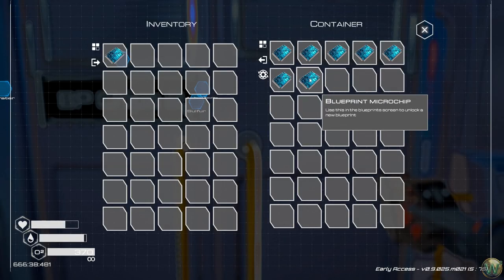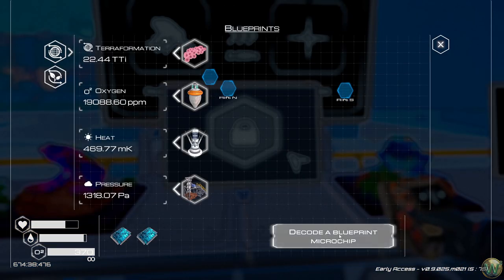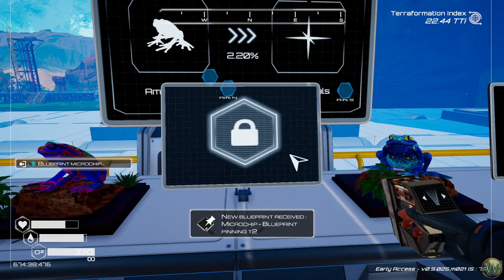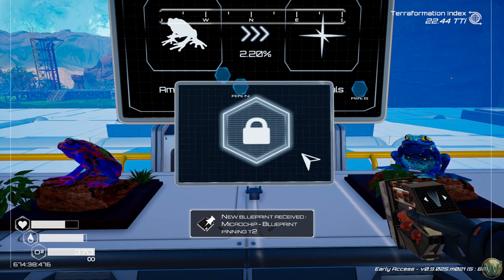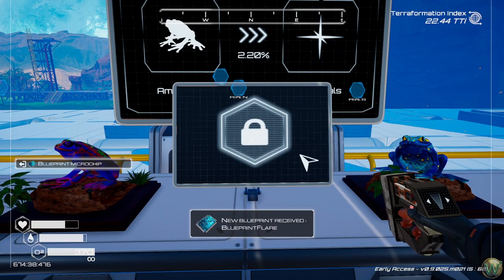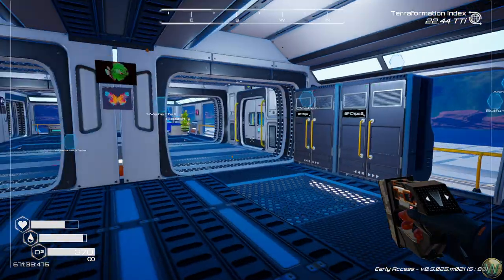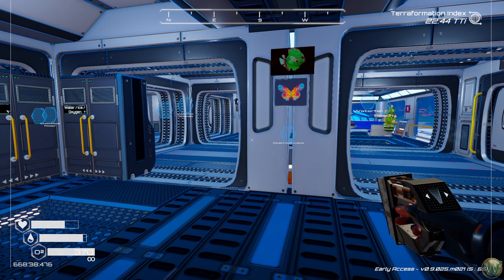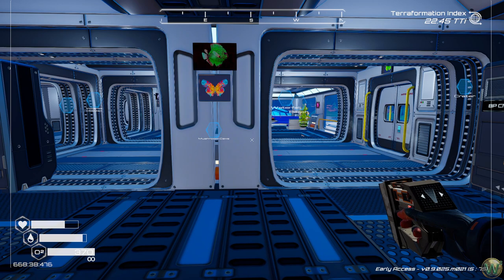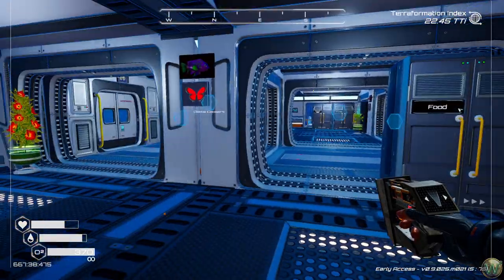The first thing we need to do is grab a couple of BP chips, because there's a couple of new things — one from that previous update, one from this one that we need to unlock. The first one is Blueprint Pinning Tier 2 Microchip, which is the new thing from the previous update. And then one from this update called a Flare. There's also quite a bit of other new stuff we can get from the procedural racks that this update is themed after.